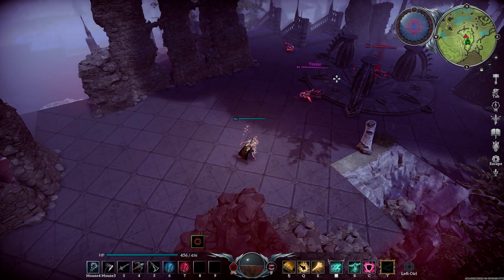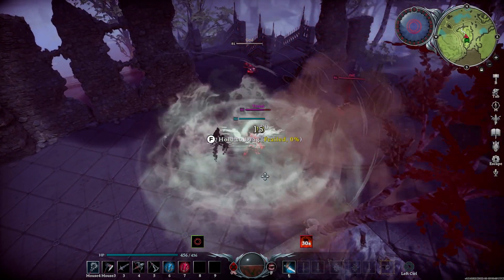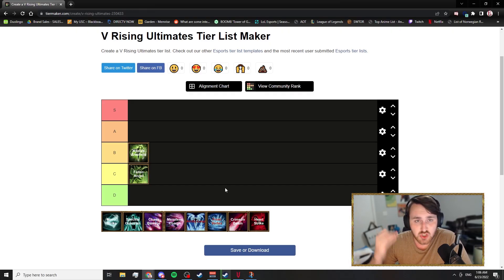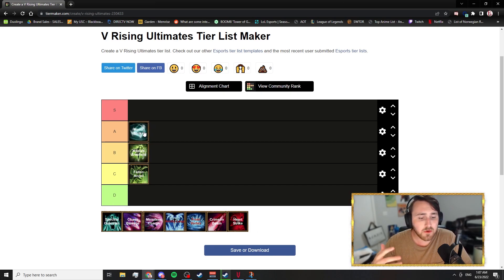Next we have Mirror Strike, which has some of the best damage - I actually think it might be the highest damage ultimate in the game. If you're able to have someone stay in it the whole time, you will chunk their HP. It's really good, you can't really get hit while doing it, and it's a really strong, safe ultimate. However, the cast time makes it hard to ensure you land it, and enemies can walk or dash out with relative ease, so it's not a guaranteed hit. Overall though, I think it's an A tier ultimate.